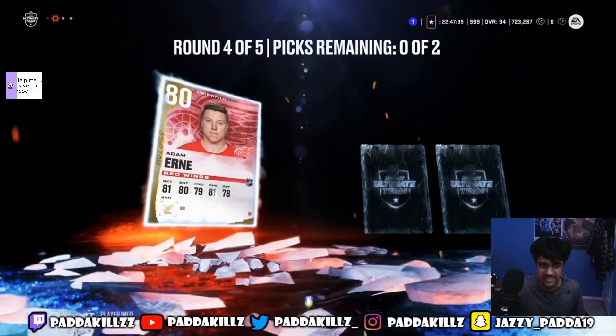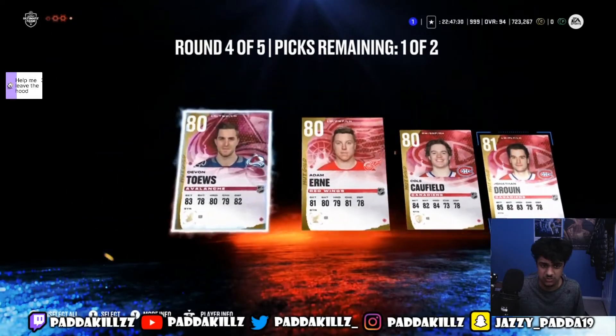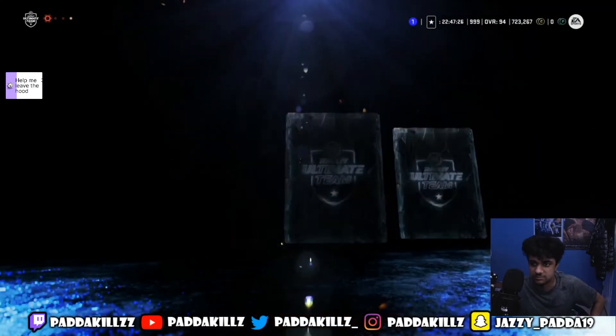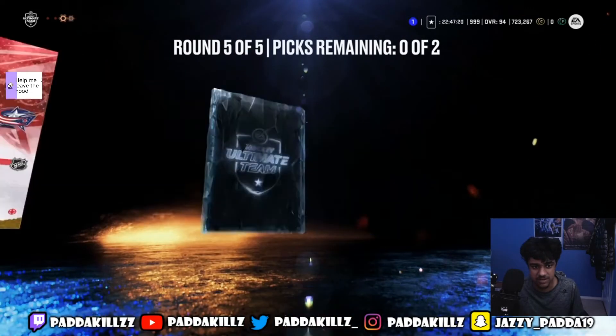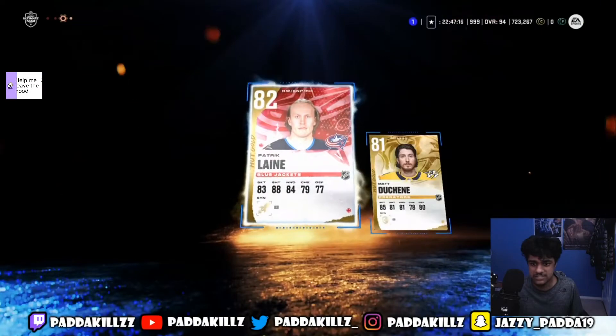Final round has Devon Toews, Adam Erne, Cole Caufield, Jonathan Drouin — we'll pick up the Montreal guy. Actually, we'll go with Devon Toews; he might go for quite a bit because of the team building sets. Also pulled the Boulevard card — I missed Suitor, he was a demon for us last year. Patrick Laine and Mad to Shane — we'll pick up these records.